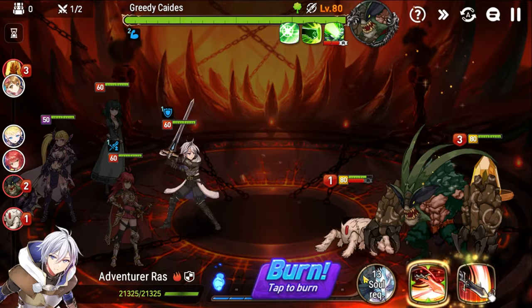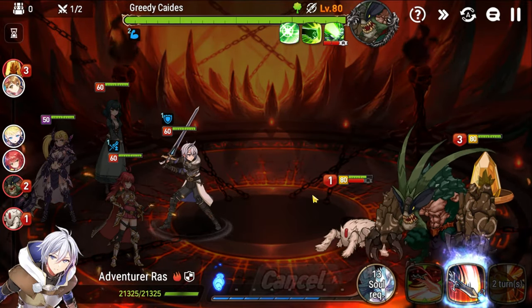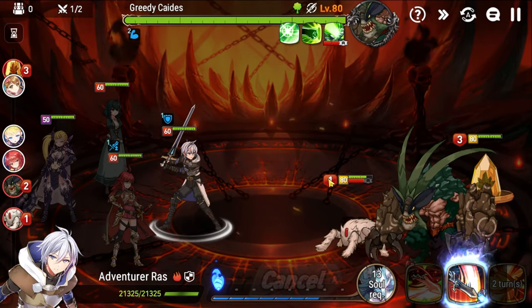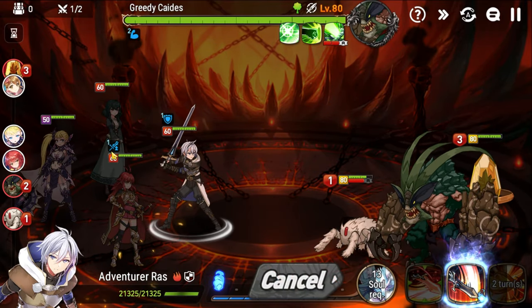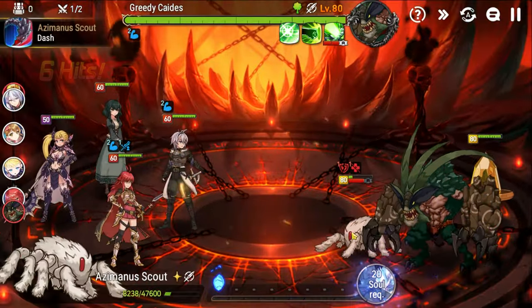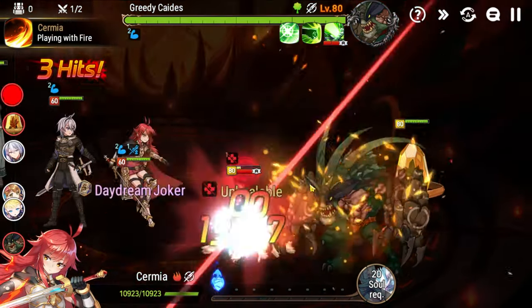Now we can use the soul burn on Raz's Command Strike. What this does is give immunity to Raz, defense break the target, then give immunity and call a dual attack from his highest attack character — which at this point should be Sermia because she has greater attack. Look at how much damage that was — just a huge chunk of damage dealt right there.